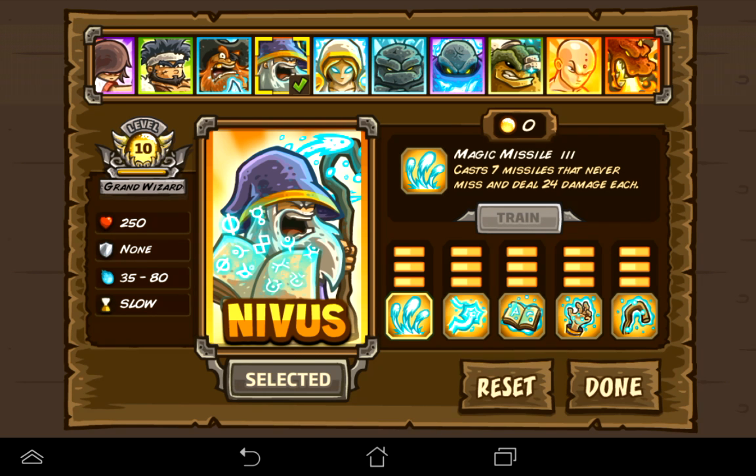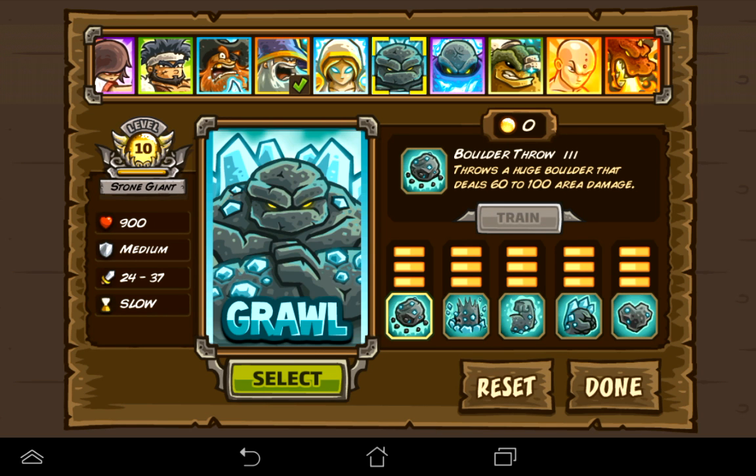As you can see, I was playing around with Nivis because he's one of my favorites. Alright, 900 health — that's insane. Medium armor, 24-37 damage. That's decent.